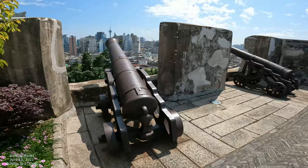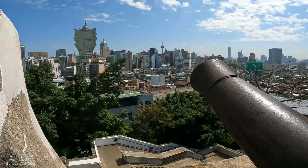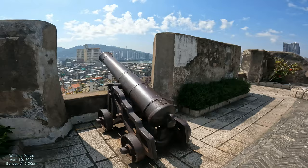All these cannons say 1860s, so they were prepared at that particular time. You can see the Macau Tower and the Grand Lisboa over there — that's all on reclaimed land. Stuff that was originally here wouldn't have included those. There are stairs down that way, and this cannon here would point down toward the river, so a lot of boats would come from that direction.